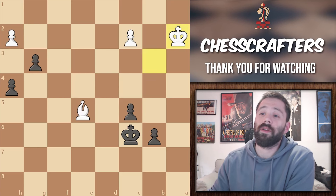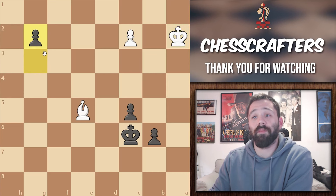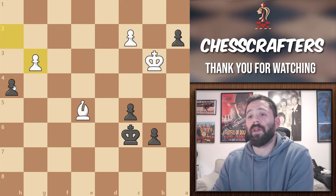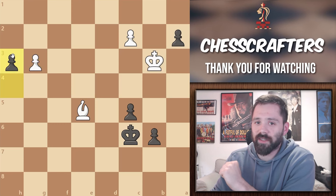So pawn takes on g3, and now another brilliant move by Capablanca — pawn to h3. Not taking back, because here white would capture the a pawn instead and be able to stop the promotion by playing bishop to h2. Here, white instead pushes to h3, and now promoting is really unstoppable.